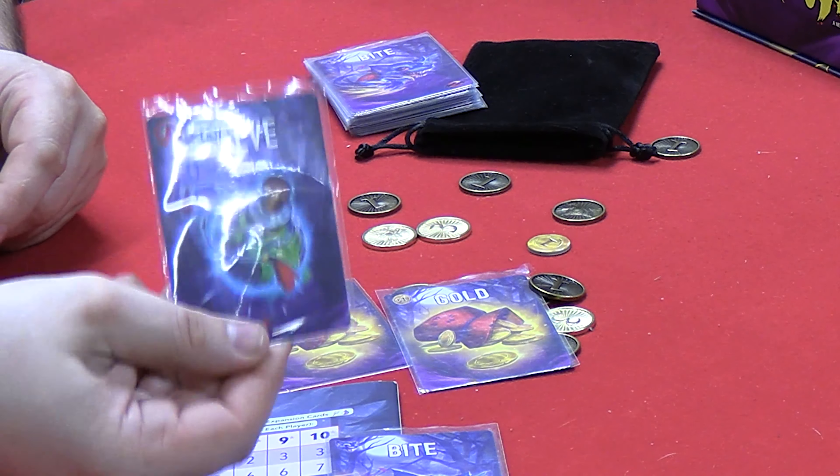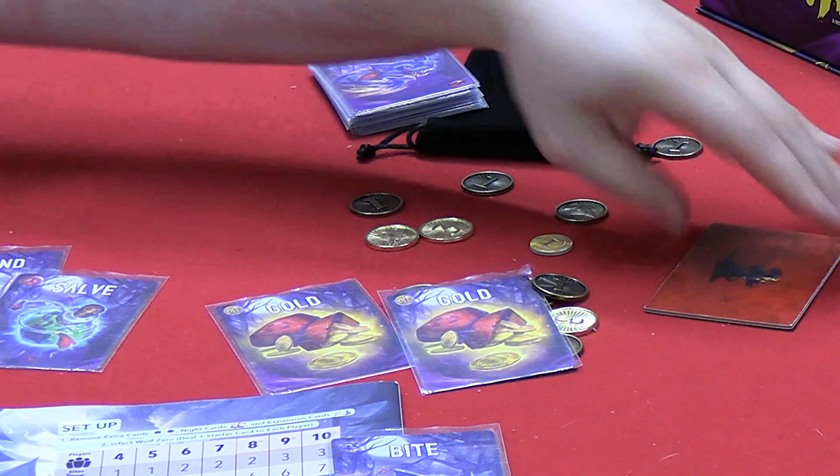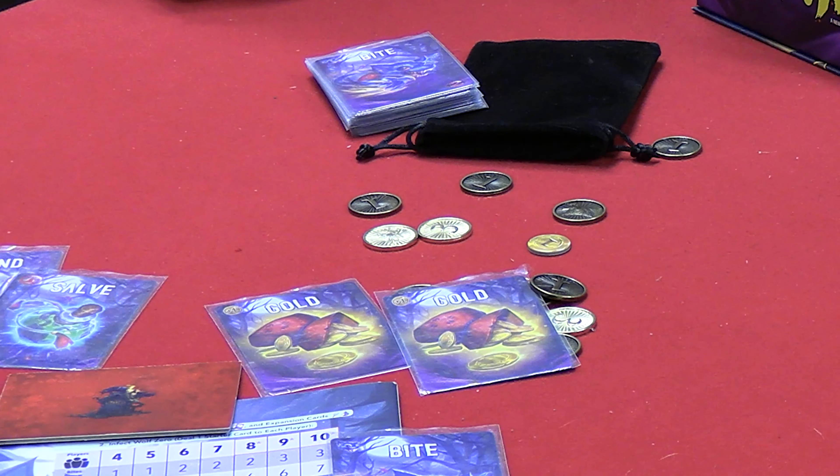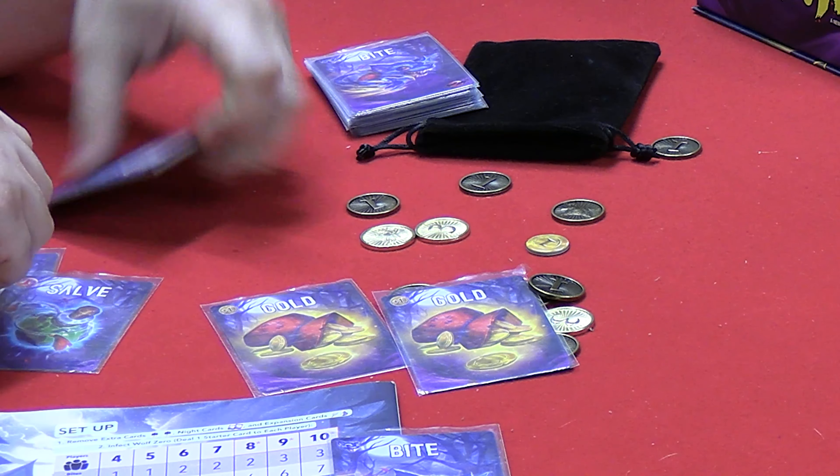At any point if you have three wounds not canceled out by salves, you die. You flip your player token over to the 'died' side — sad times. But good news: even dead players can still score points.